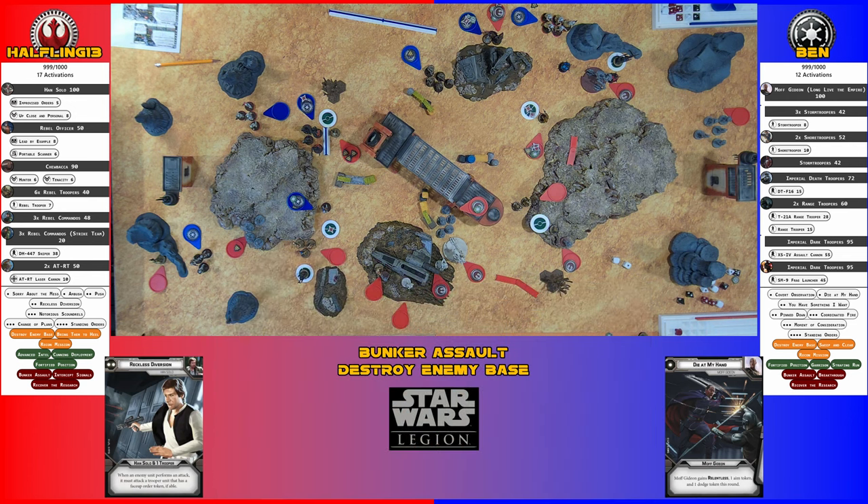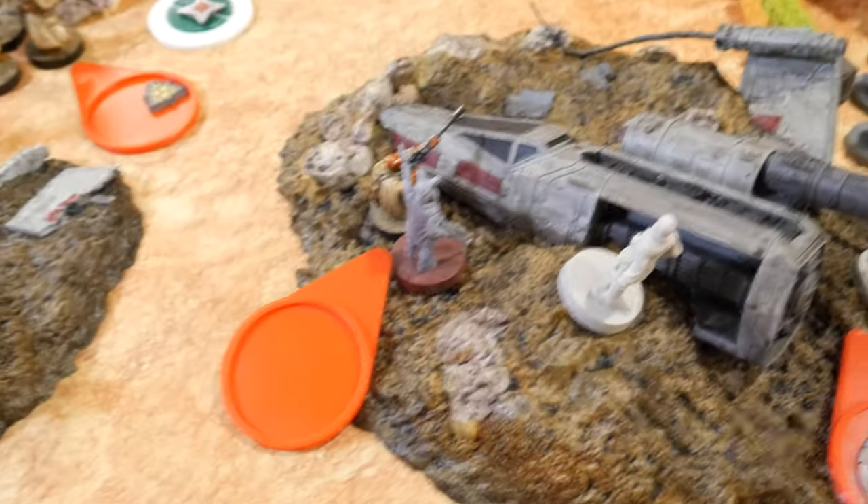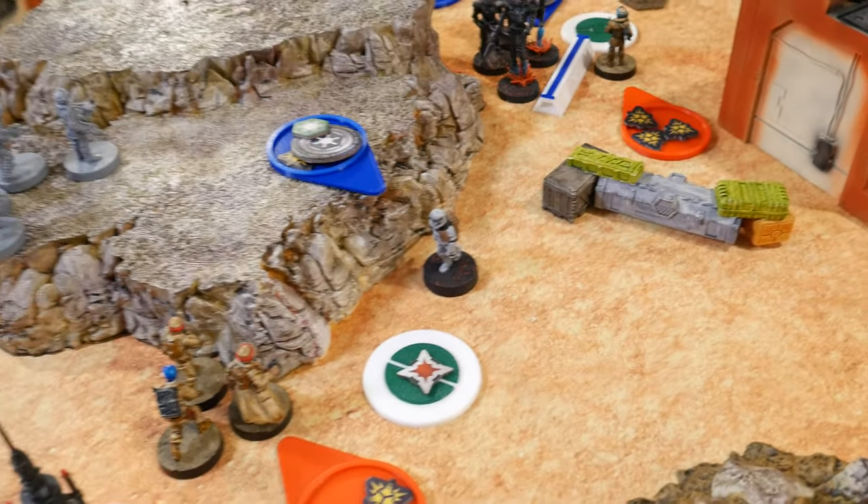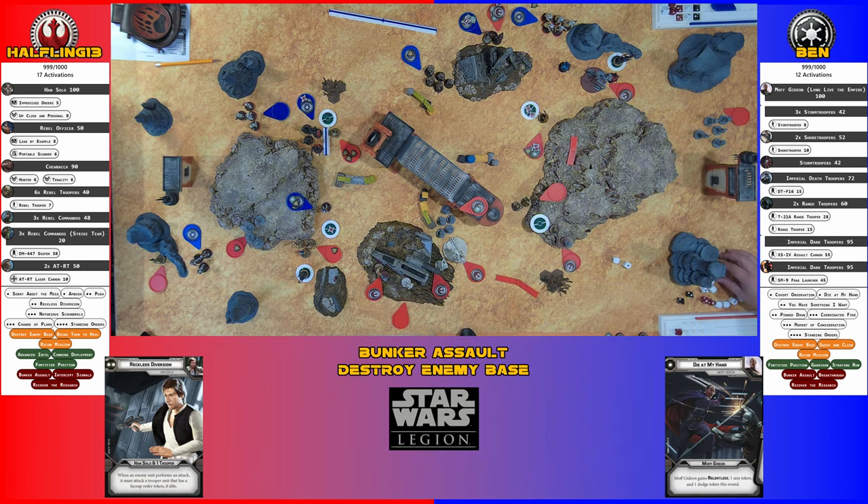The sniper squad shoots the dancing Stormtrooper with an aim. It's heavy cover reduced to light by Sharpshooter, then initial and aim give two total. Two cover saves, two armor saves — no dodge saves it. He dies dancing. Break-dances, breaks in half.